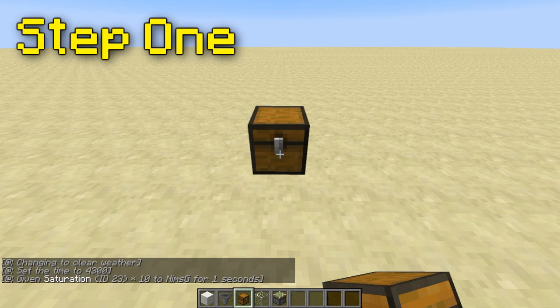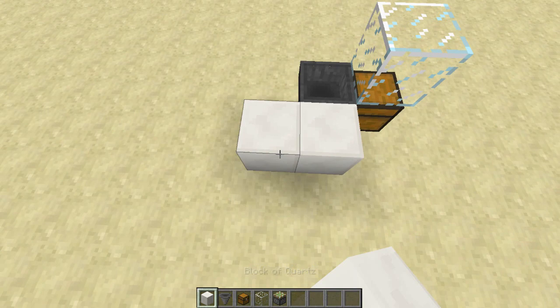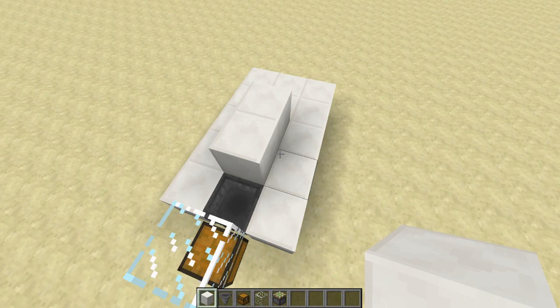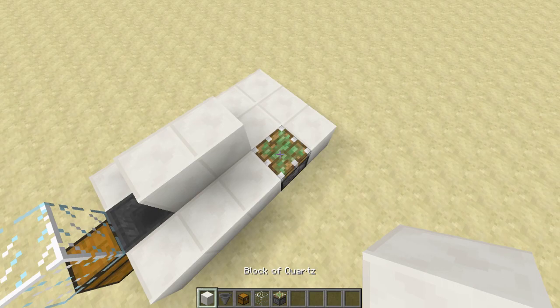We're going to start out by placing a chest — this is wherever you want your final chest collection point to be. Then we're going to be placing a hopper facing into the back of the chest. Then we need to make a 3x5 platform off the back of that hopper, or including that hopper I should say. Then we're going to put two more solid blocks there and there. Then we need to come back and on the right side — the fourth block back — we're going to be adding a sticky piston facing up with a solid block on top.